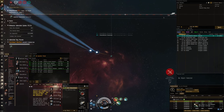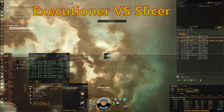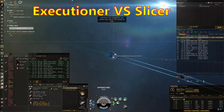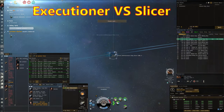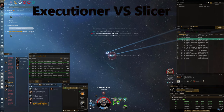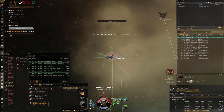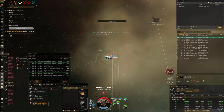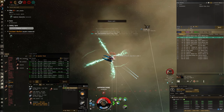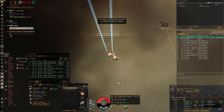Nearly there. There we go. Good fight. Righto, so in this fight I'm in the scram kiting Executioner and a Slicer jumps into the Plex on me. Lucky for me I managed to get a web and a scram on him before he micro-warp drives away. Quite often with the Aussie ping they just zoom away and I just don't catch him - I think I lucked out this time. But now that I have caught him, I've turned his micro-warp drive off and it's definitely a big advantage for me. There we go. Boom. Good fight, mate.